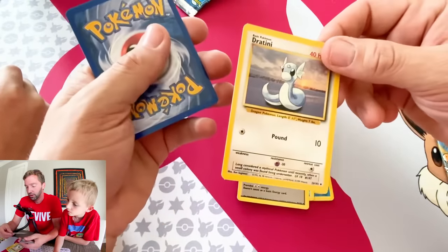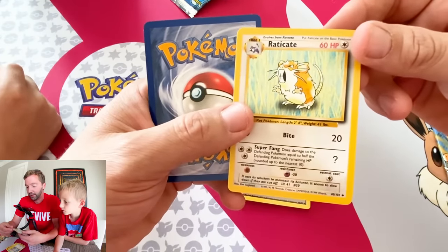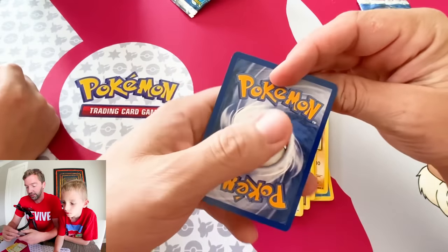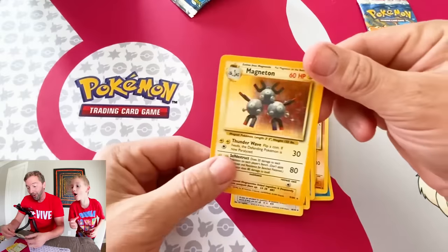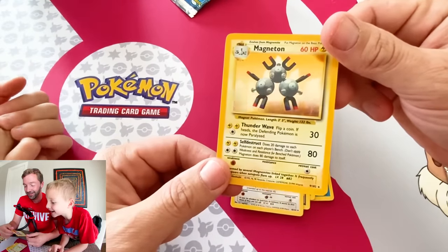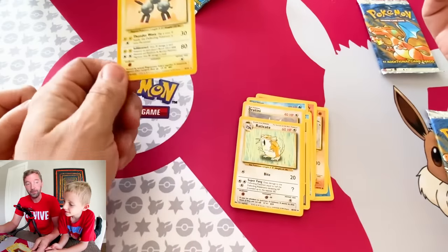Dratini — oh, I think it's Dragonair. My friend Justin needs a Dragonair, so if we get doubles... Raticate. Oh, this is it — Charizard, Charizard, Charizard! Magneton! Nice. I'm really good at pulling a holo rare first time, every time.